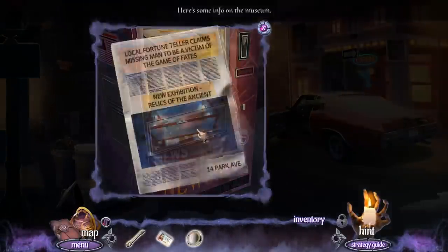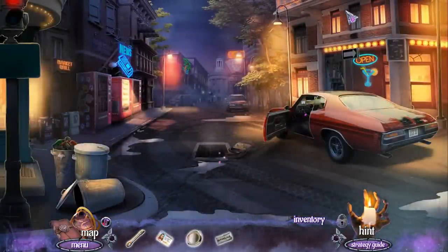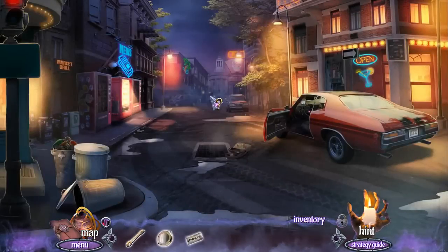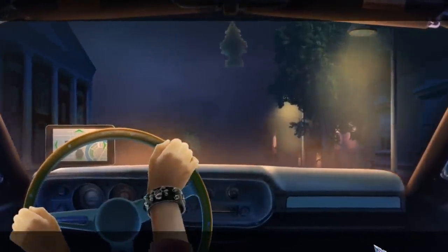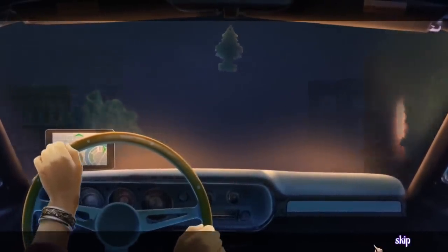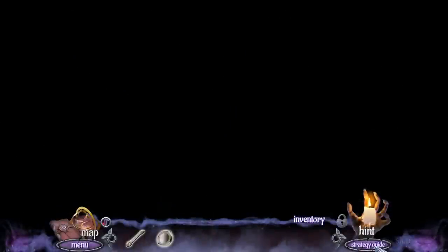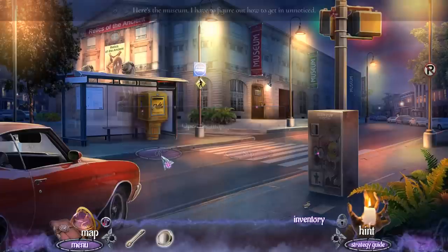What's in your wallet? Local fortune teller claims missing man to be a victim of the Game of Fates. New exhibition — Relics of the Ancient, 14 Park Avenue. The weather where I am today is gorgeous — sunny and not a cloud in the sky. Okay, so I think we have to now leave that stuff there in the middle of the road and drive.